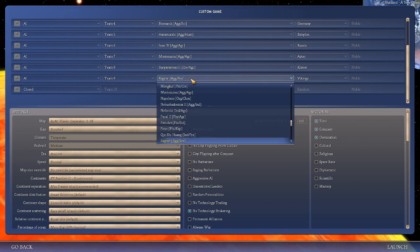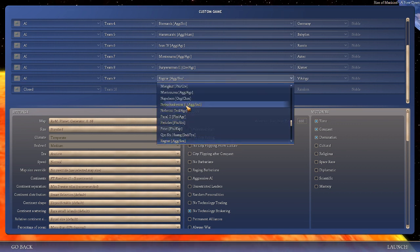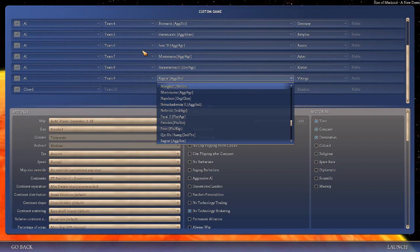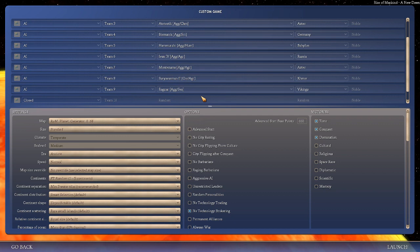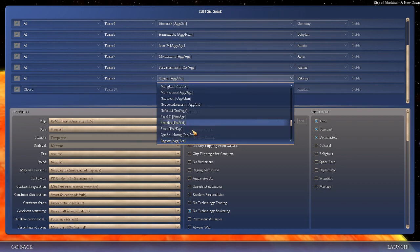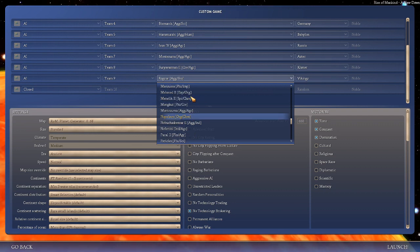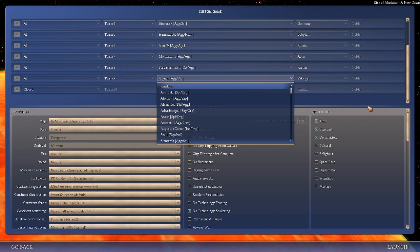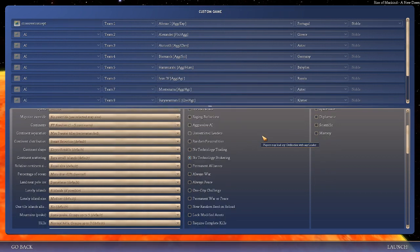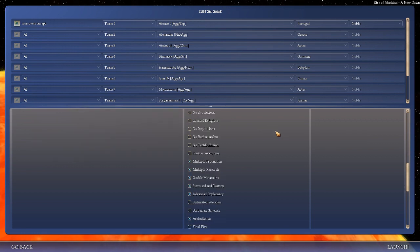Oh, AGG actually means agricultural, not aggressive. So I need to get rid of Nebuchadnezzar — oh wait, I never had him. Alright, we're playing with the Revolutions mod on, which means people can try to break off. We also have usable mountains and advanced diplomacy.